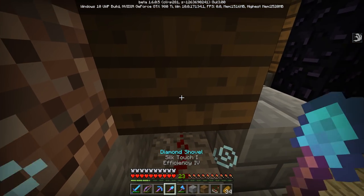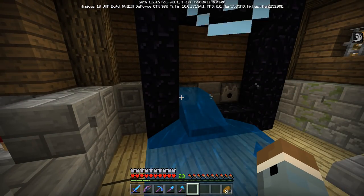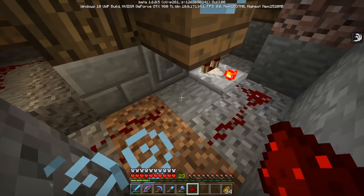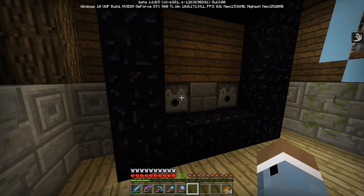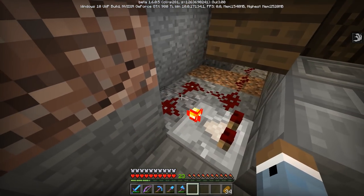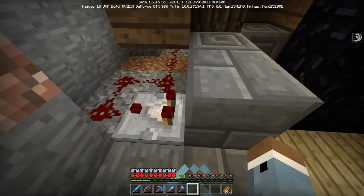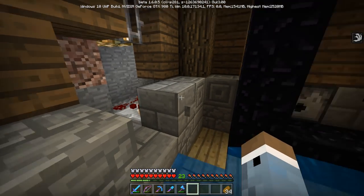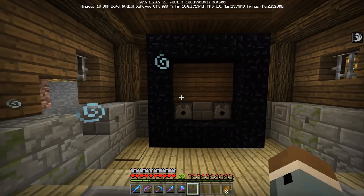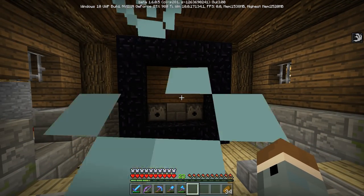Someone gave me a tip — if I have a comparator behind this it would click twice really fast. Okay, maybe that doesn't work. I need to figure out if there's a way to have this button do two pulses really fast so the water just goes in and out without spilling over. It clicks one too many times. I gotta keep experimenting, but if you have any ideas to help me out I'd appreciate it. I'll keep trying to improve my redstone.